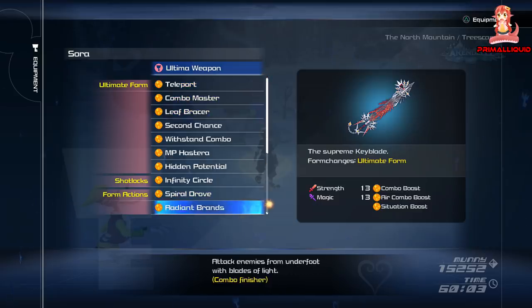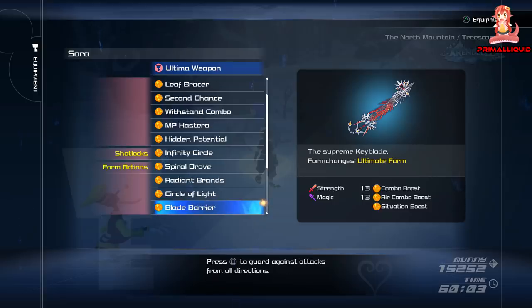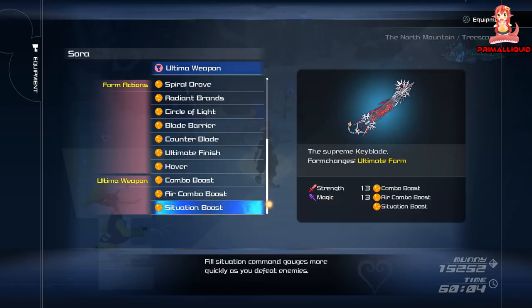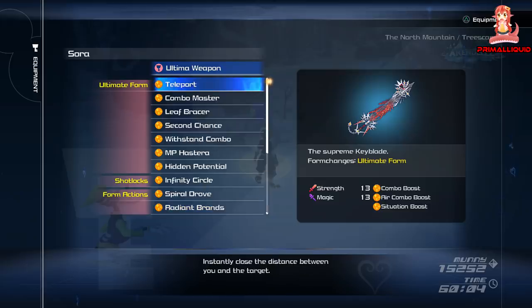It has three very nifty abilities. The first ones are Combo Boost and Air Combo Boost — they increase the damage when you're on the ground or in the air, proportional to the length of the combos. The other one is Situation Boost, which fills the Situation Command much quicker as you are defeating enemies, helping you get into ultimate form even faster.